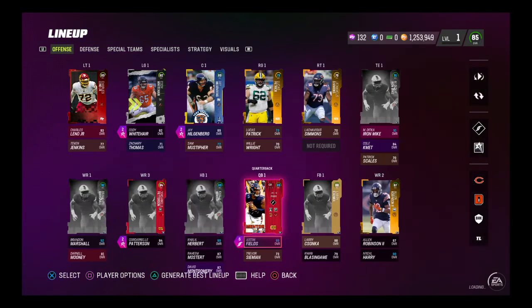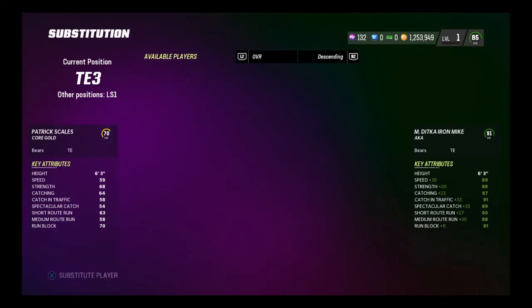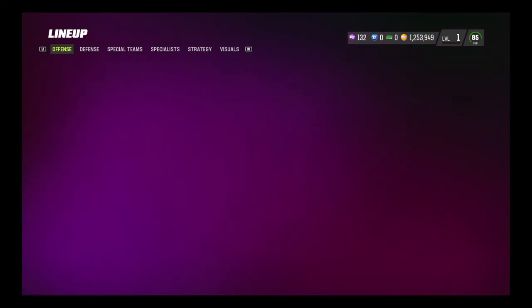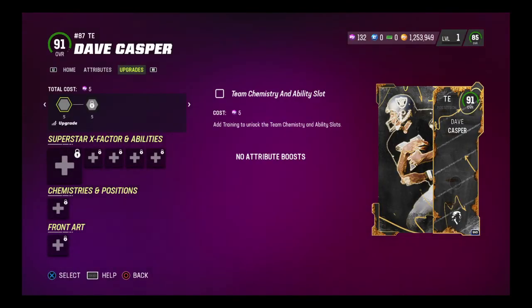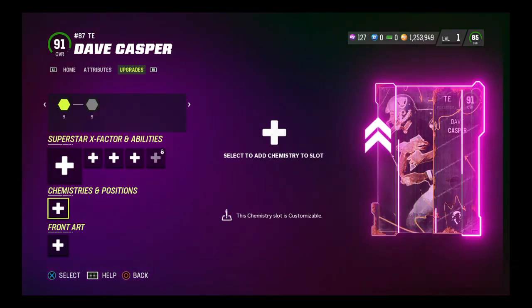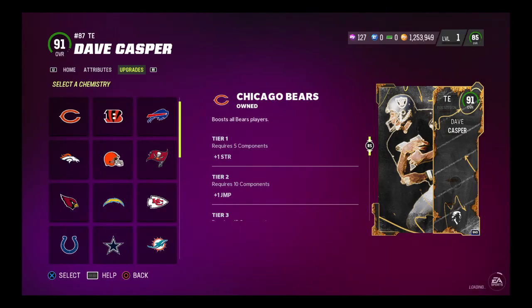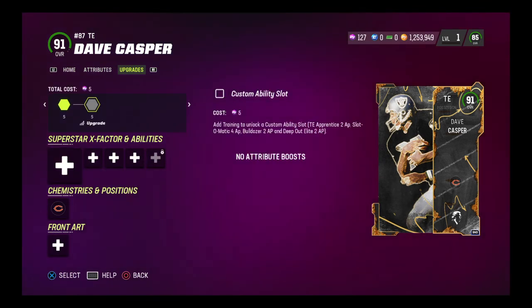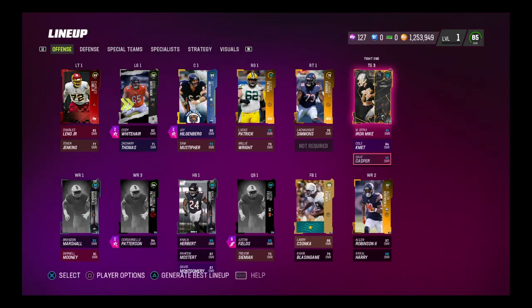Tell me if you guys have gotten the new guys. Patrick Scales, you've been on the team for a long time — I'm finally going to take you out. Dave Casper gets Bears chemistry. Dave Casper up to a 92. I swear when I first got him I went to upgrade him and he didn't have it, but I could be totally wrong — yeah, he gets the Bears chemistry. So that might boost us up a little bit once I move him up the depth chart.